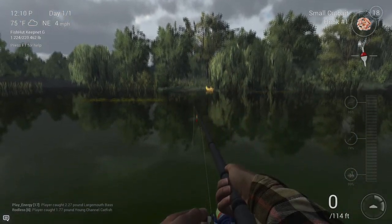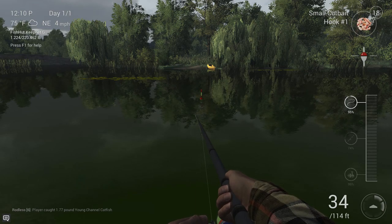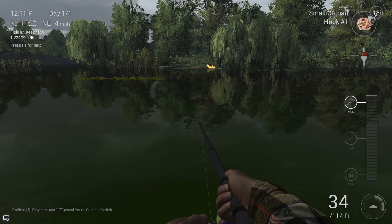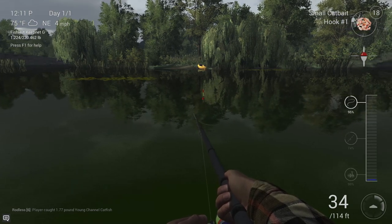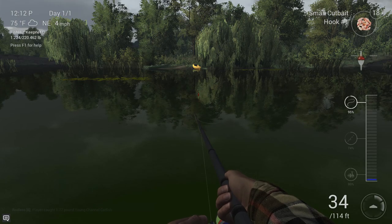I'm fishing here on this Missouri lake, opposite the yellow kayak — there's a green one to the left but you can't see it too well. There are some reeds and lily pads in the middle of the lake. I can only cast out around 34 to 38 feet with this current tackle — I'm still at novice level, only level six or seven.